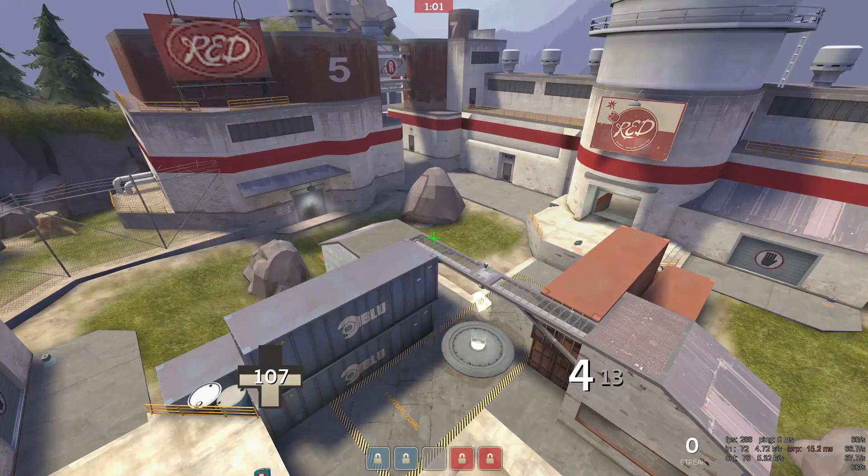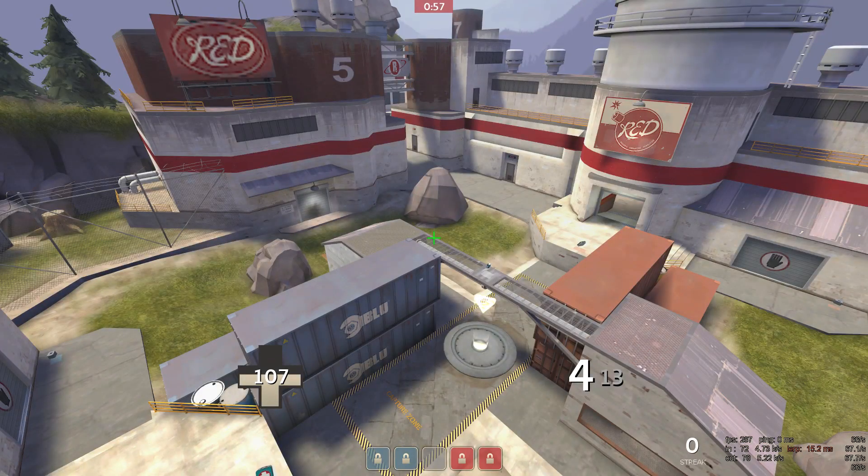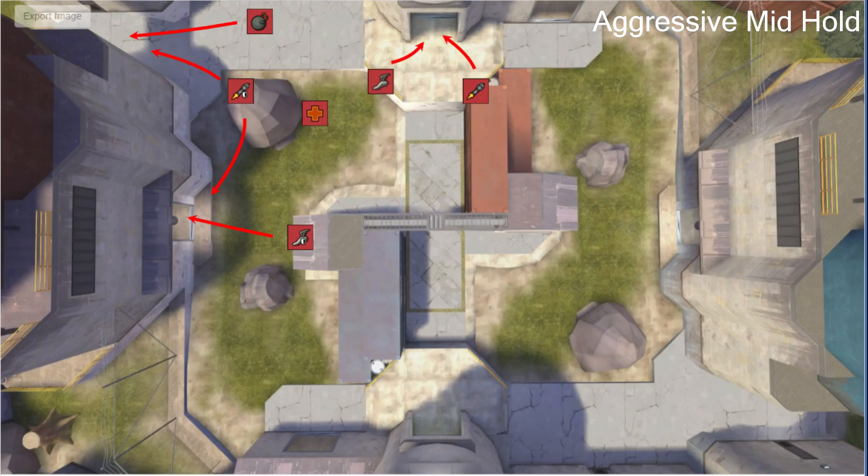As always we're going to start off with our aggressive mid-hold. The scenario is basically everyone is alive, you and the enemy, and both teams have Uber. So you have your pocket on the stone — he can watch the area around the medic, spam the choke, and even spam Suez from there. It's important he's on high ground so he can do a lot more soldier stuff. And you have your Demoman close by, focused on the choke area so no one can run up. You always want to use that area to spam really effectively as Demoman.